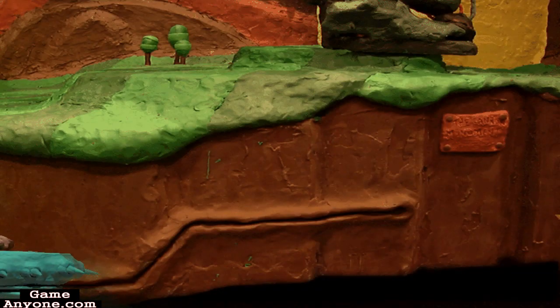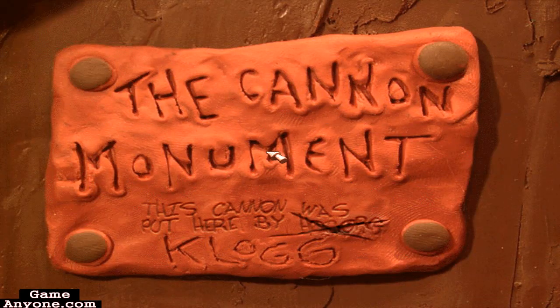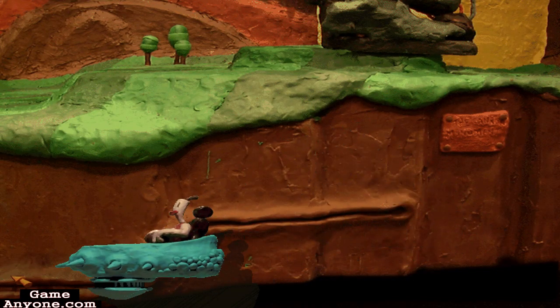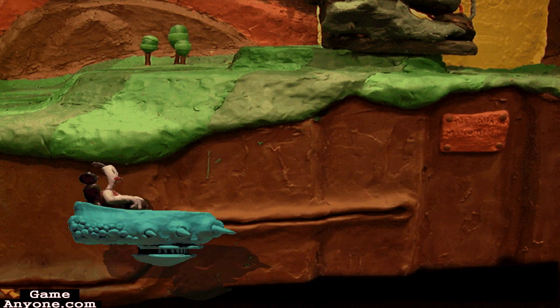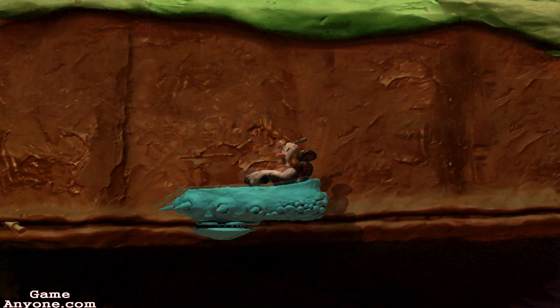This is actually kind of funny — you want to read this. The Cannon Monument: 'This cannon was put here by Hoborg,' crossed out by some guy named Clog. That guy's an asshole. Come on, get your ass down there, let's go. We've got some shit to figure out.